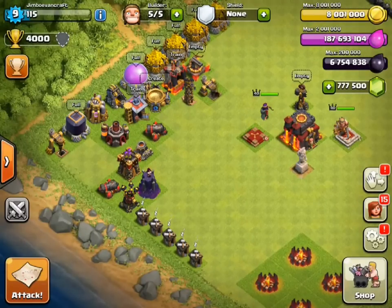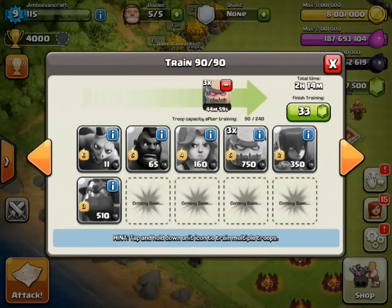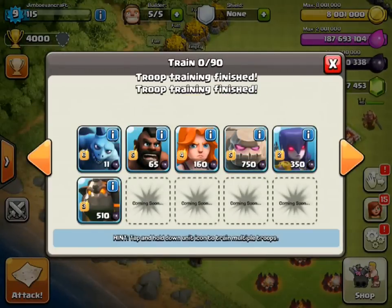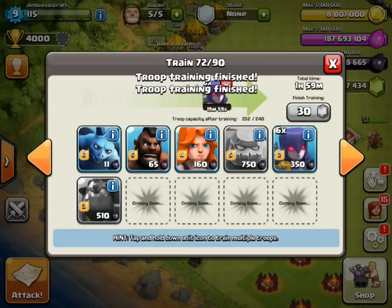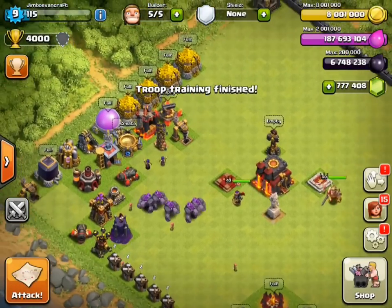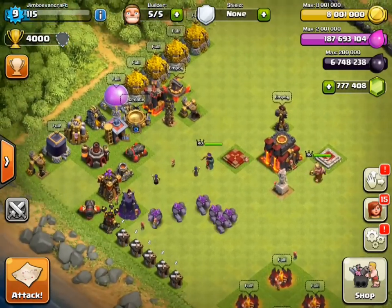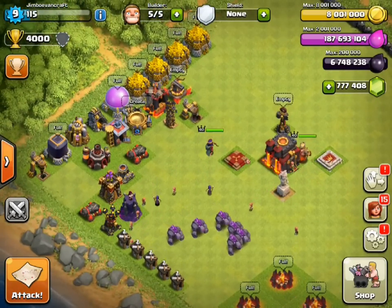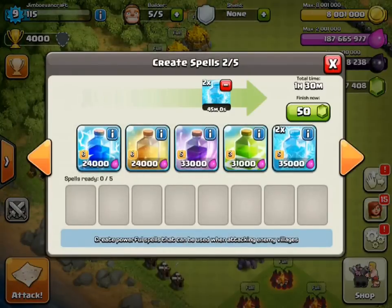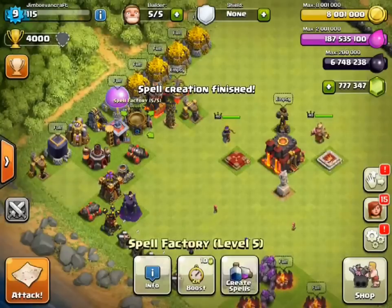Now I'm going to train a few more troops. We're going to try out pretty much the same strategy but change up a few more things. This time I'm going to add witches instead of the PEKKAs, because I want the witches to do damage from the back. I'll go ahead and create some spells and change up the spell list for the next attack.